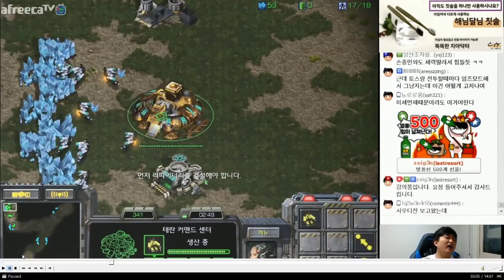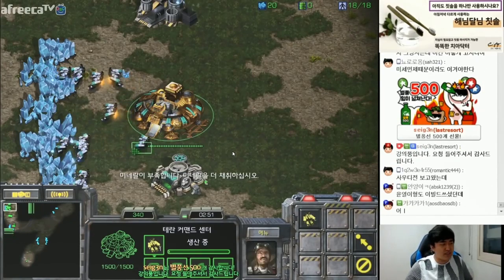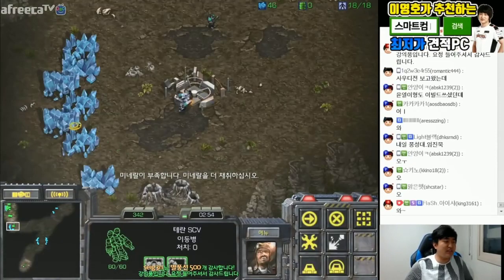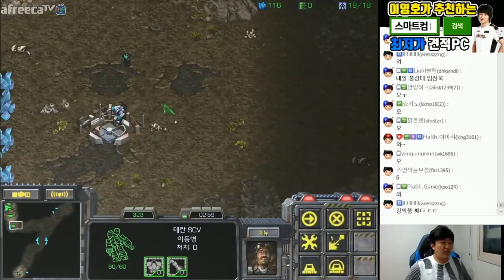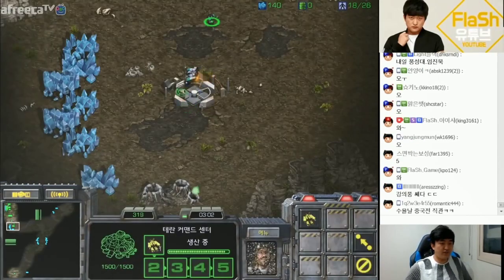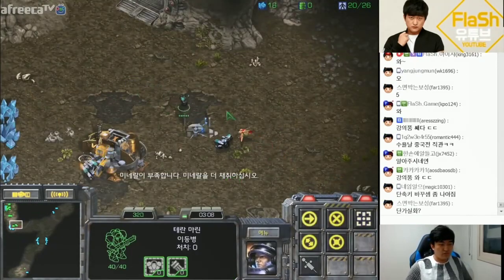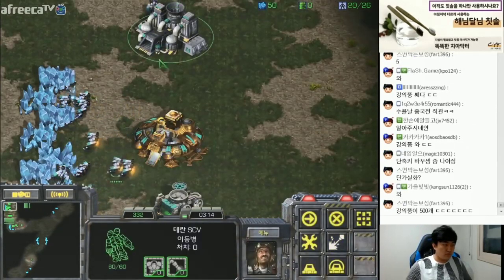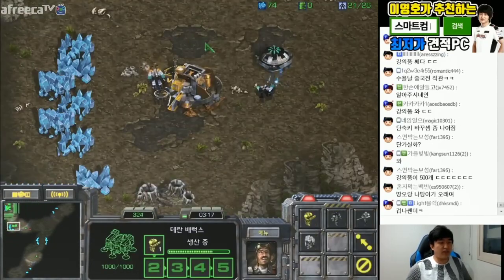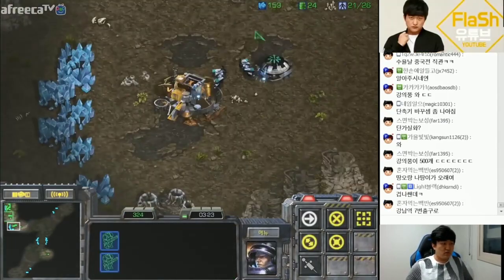With that queued-up Marine, you watch: if you encounter a Zealot over here, if you don't, you cancel; if you do, you continue making it. Now you make a Bunker - it's going to be cross position. Put the SCVs in gas and make one more Marine. You previously cancelled it, but you're going to make one more here.